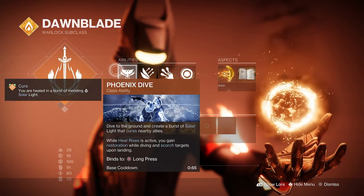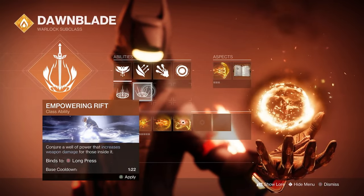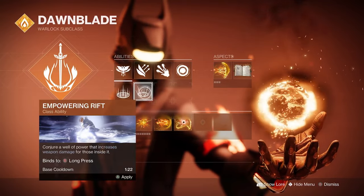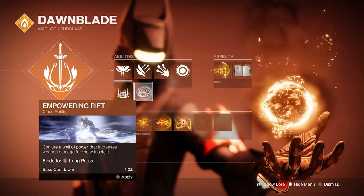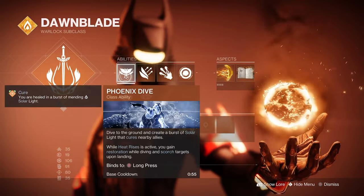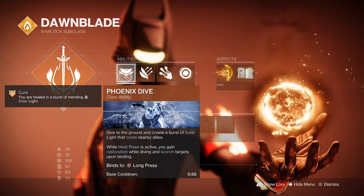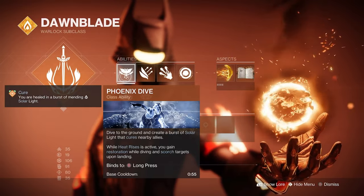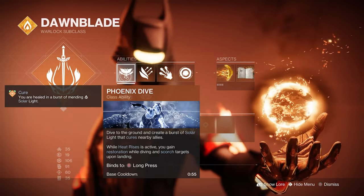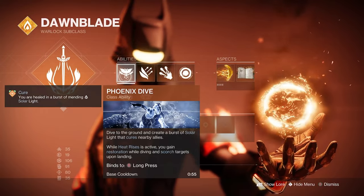For my class ability, I choose Phoenix Dive. You can also use Healing Rift or Empowering Rift depending on your play style — Healing Rift is good if you play more passive and want to heal teammates, Empowering Rift if you want more damage. But Phoenix Dive is great because when Heat Rises is active and you land with Phoenix Dive, you get a boost of health, scorch targets within the radius, and also cure allies, which removes all debuffs. Very useful in many PvP situations.